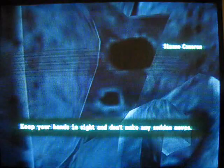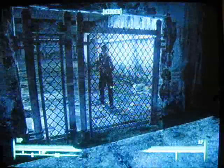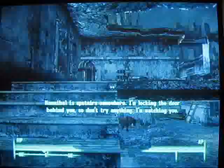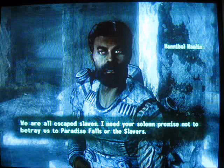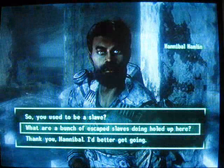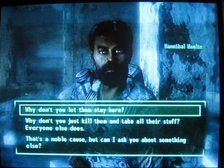You get the quest from Hannibal Hamilton. You have to wait until this girl talks to you and she's going to unlock this gate right here. Hannibal Hamilton — yeah that's his name — he's always going to be up here when you come here. He wants you to go clear the Lincoln Memorial so they can set their home there. He also wants this guy Caleb Smith to redecorate the Lincoln Memorial and put his face on there.